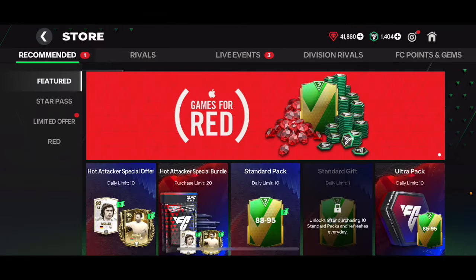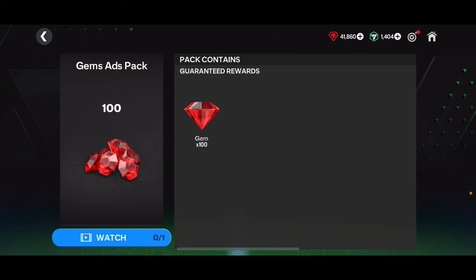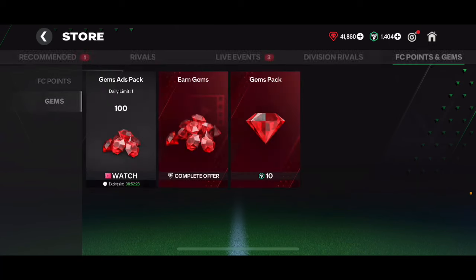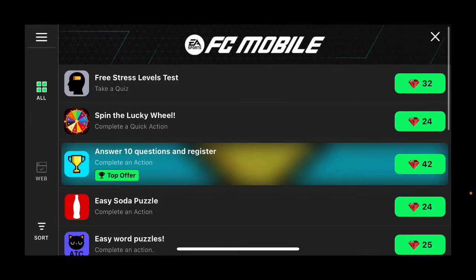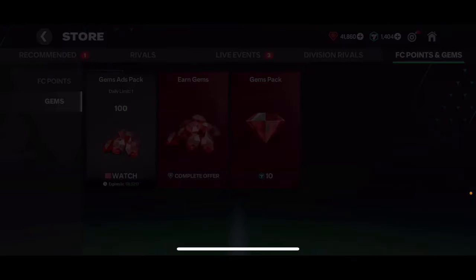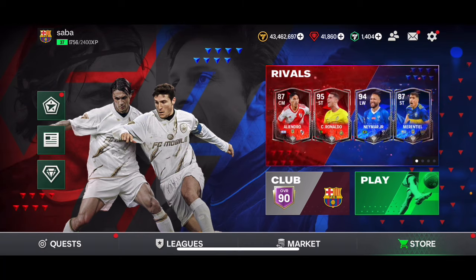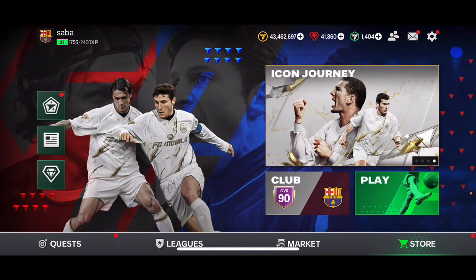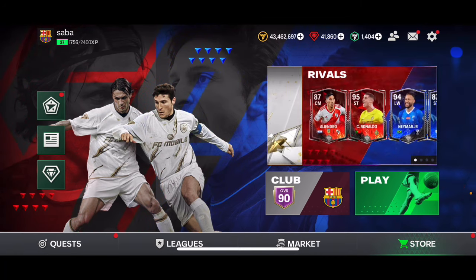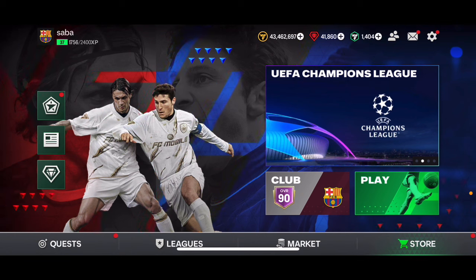If you want more free gems, go into the gem section — every single day you can watch one ad to get 100 extra gems. There are also offers you can complete. In my region the game isn't very popular so I only have 20–30–40 gem offers, but if you're in a big country like the USA, the UK, or India where the game is very popular, you'll get offers that might give you 5,000 gems. Definitely check that offer section out.